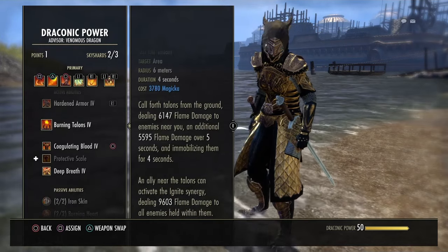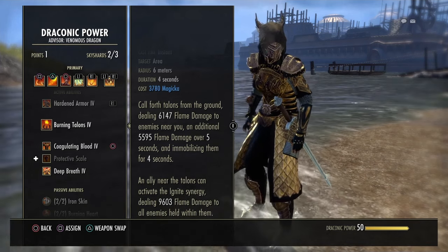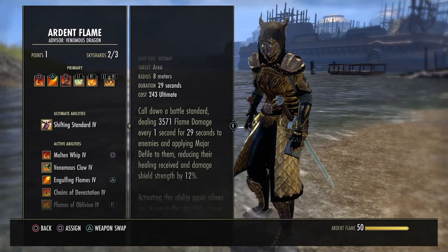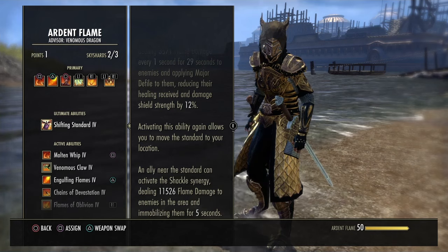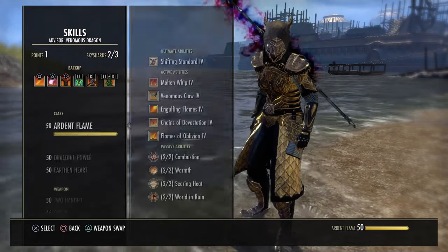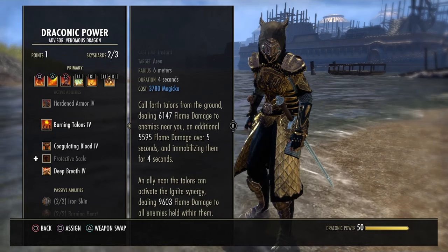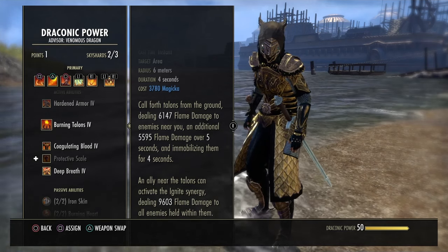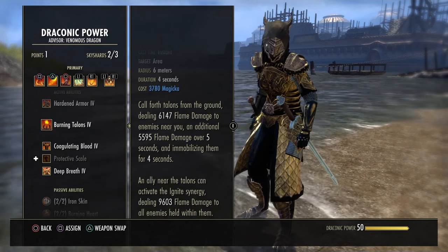Burning Talons is a very good immobilization and a very useful skill for applying a synergy. You can combo Burning Talons with Shifting Standard as a DK — hit both, have people activate the synergies for both skills, and just burn through enemies very easily. It does high burst flame damage and then high flame damage over time. A lot of these tooltips get much higher once we factor in other passives.